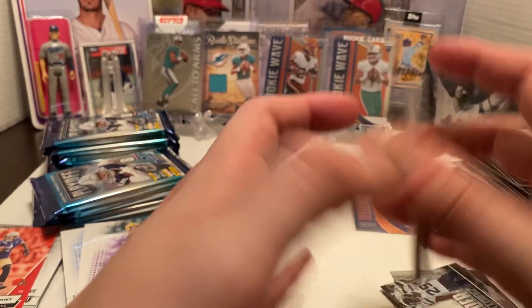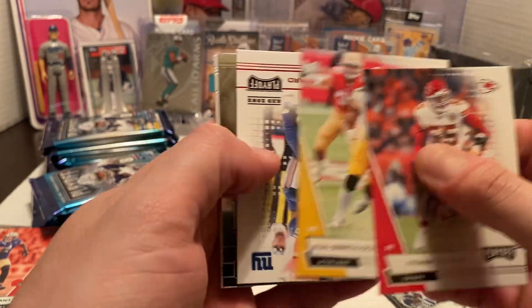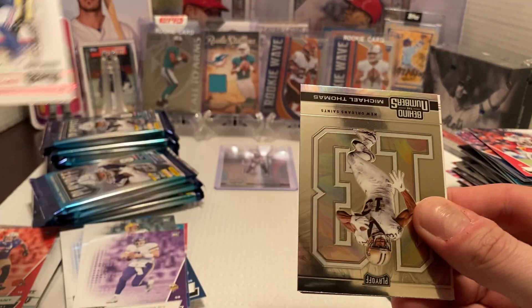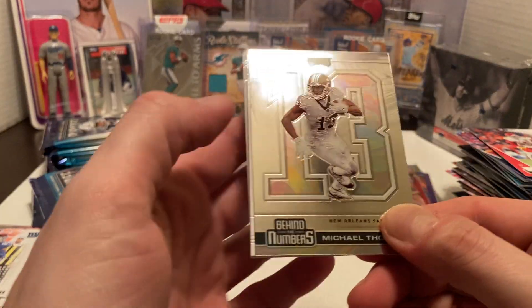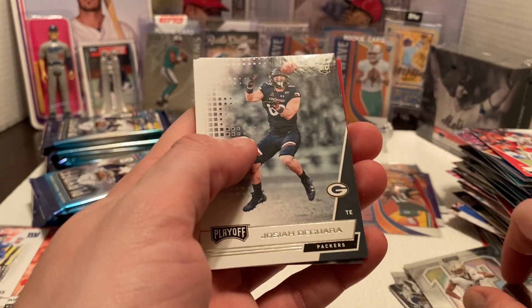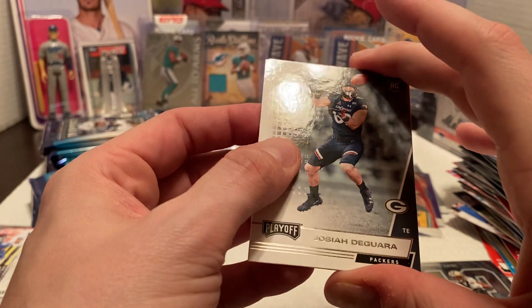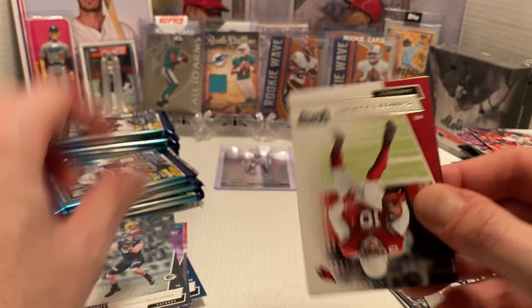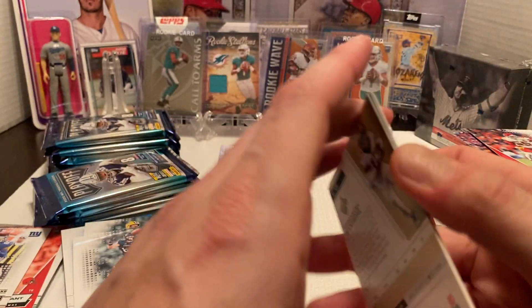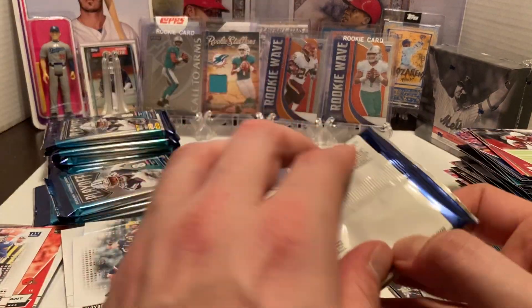First pack: Frank Clark, JuJu Smith-Schuster. Then we get a red Starling Shepard — not too bad, me being a Giants fan, I'll take that. Then Behind the Numbers of Michael Thomas, Joshua Degara rookie card, DeAndre Hopkins, Adrian Peterson, and Emmanuel Sanders. Not too bad.